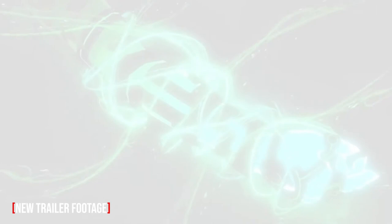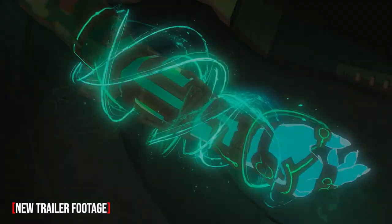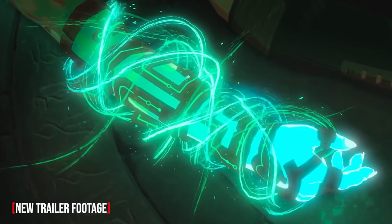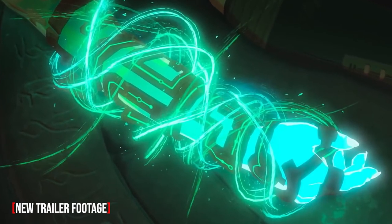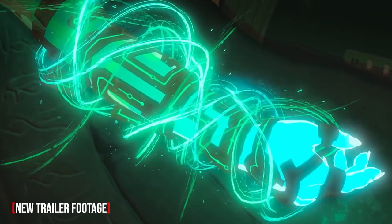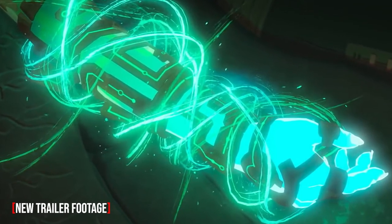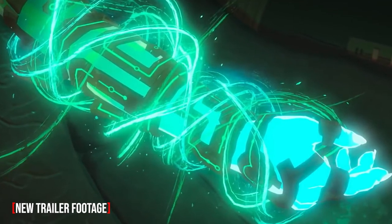We then see Link lying on a rune-inscribed stone slab as green energy swirls around his Malice-damaged arm, which is wearing the gauntlet from the first trailer. It's interesting to note that the seemingly technologically advanced gauntlet gives off some serious Twilight Princess vibes, and also that when the energy was swirling around the gauntlet, the hand inside it didn't appear to be Link's — the shape was a little off and the nails were longer. This raises the question: who was holding Ganon down for all of those years?